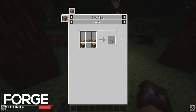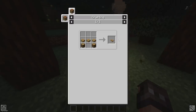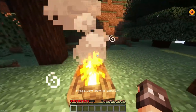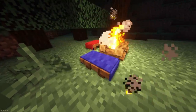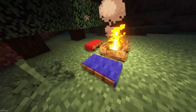Camp Chairs are new furniture items which can be crafted using wood, with there being 8 different styles, one for each type of wood. When you place them down, you can actually sit on them, and if you place them near a campfire, your health will slowly regenerate. You can further decorate Camp Chairs by placing carpet on them, which will reset your resting timer, preventing Phantoms from spawning.